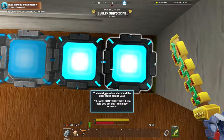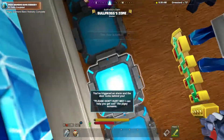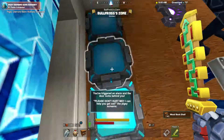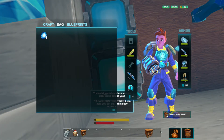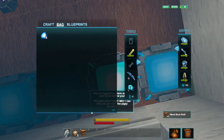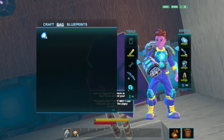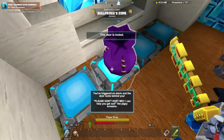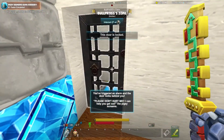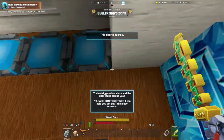The door is locked. I assume that's why he gave me the bookshelf — to do this. The door is locked. One of these opens the door. Not that one. Is it you? I don't know how to... Nope. Is it you? Boy, this is exciting. The door is locked. Nope. There's a thing right there. Now I have to go through this all again, don't I?